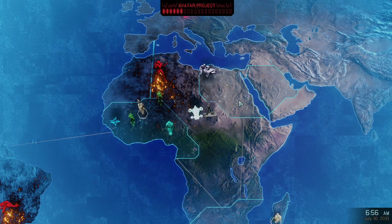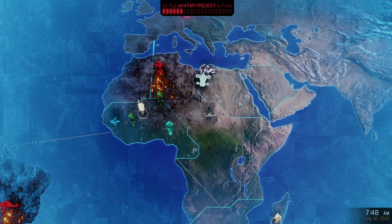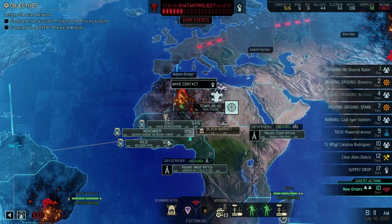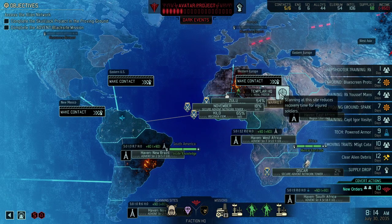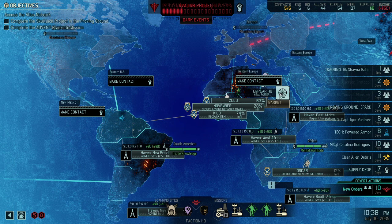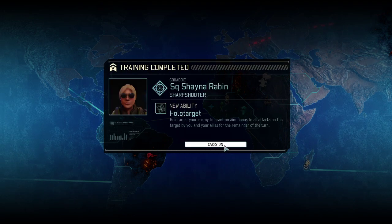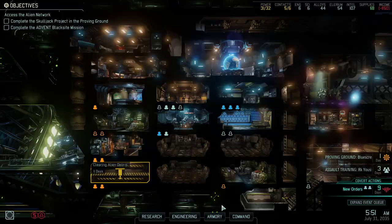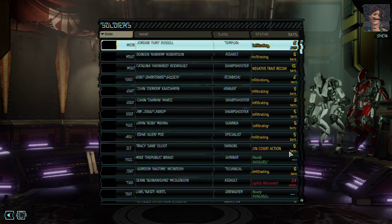We're improving the ability of everyone to heal. I'm wondering if it is worth contacting other regions. I think we wanted to do North America, but it costs 100 Intel and I didn't want to spend all of the Intel on contacting a new region, so we definitely need some more Intel now. Great, we got ourselves another sharpshooter. We have people still waiting for an assignment — we can have them working on construction, excavation, or staffing a facility.